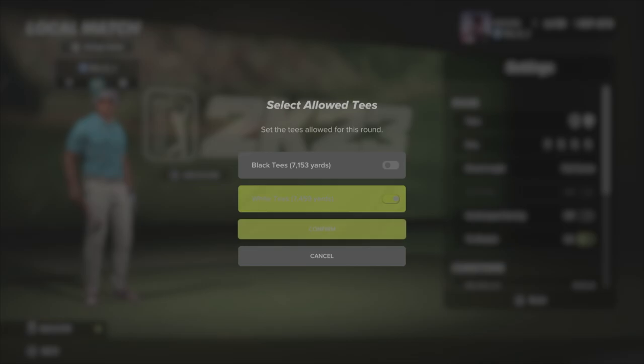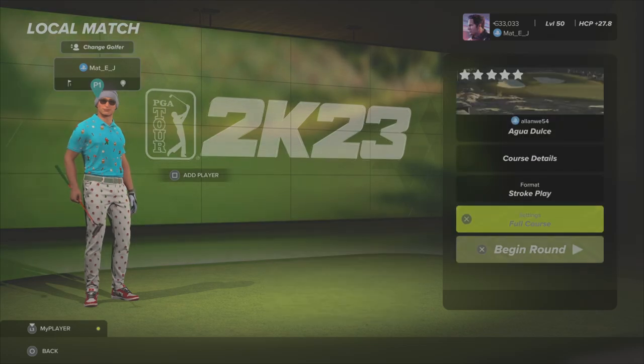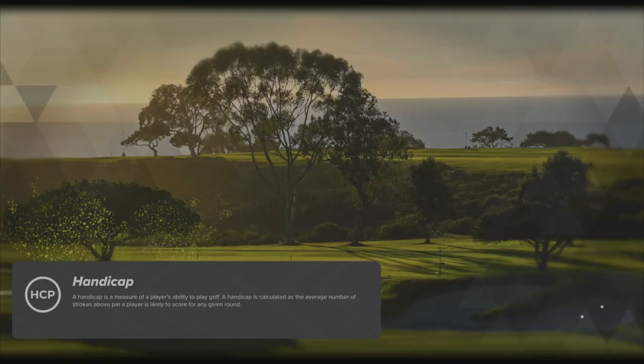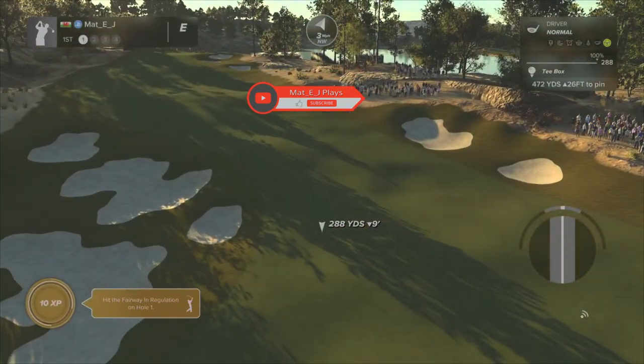We're going to play from the longer white tees, play pin set one as always, and keep everything as the designer intended in terms of settings. As I said, this is Alan's entry into TGC Tours' major design competition where people are designing courses to host the major. These are usually brutal courses - you would have seen me play through a few of them previously and they are absolutely horrific. Alan has challenged me to get double digits under par. And here we are on the first tee after about a six-week wait on the loading screen.